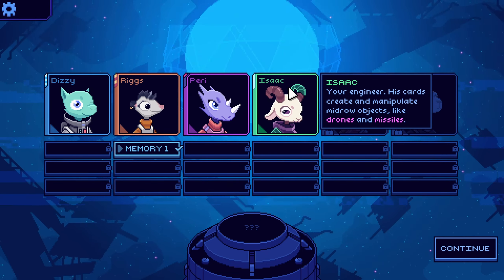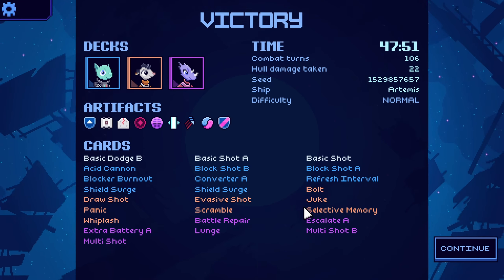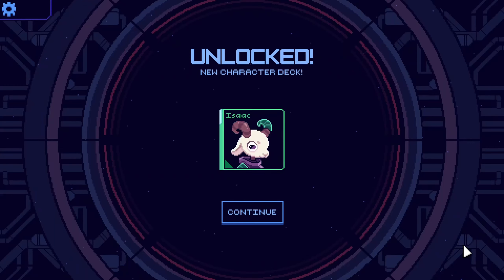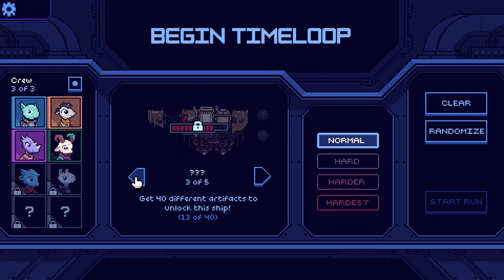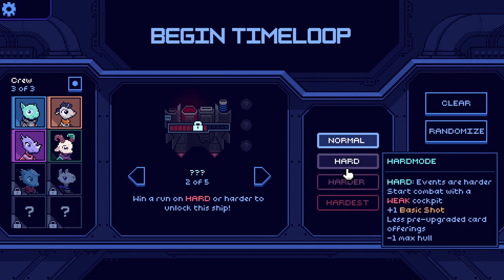You've got to unlock memories for everybody. Oh, I think I unlocked Isaac now. Engineer — his cards create and manipulate mid-row objects like drones and missiles. Nice, I should get drones and missiles — that would be great. Do like evasive shot. Progress towards all the cards. What do I have to do? Win 10 runs to unlock the ship. Win a run without Dizzy, Riggs, or Parry in your crew to unlock this ship. I just gotta remove one of these guys — next time we'll take one of them out. Get 40 different artifacts to unlock this ship. Win a run on hard or harder to unlock this ship. I guess we could try hard next time.